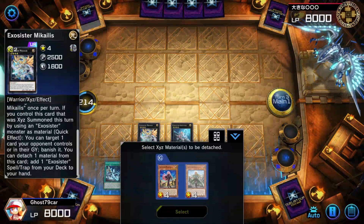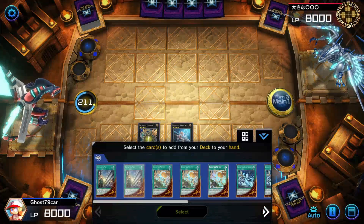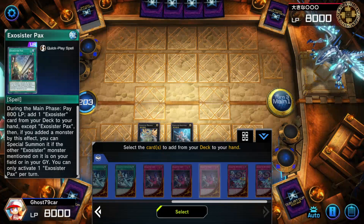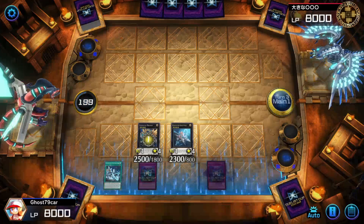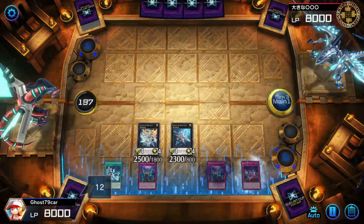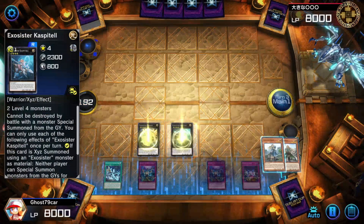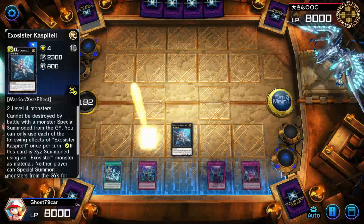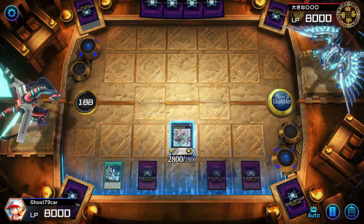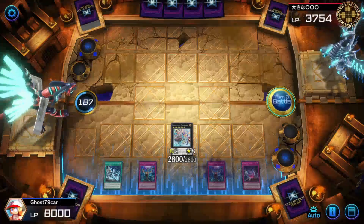Going to Martha. Using the Exosister trap pack — I'll get Vetus, which is basically a free Xyz monster set. Using Vetus so we can summon the big girl herself — Magnifica. That's what we want. And we're going to attack twice. She's a big beefy girl.